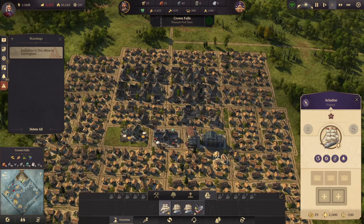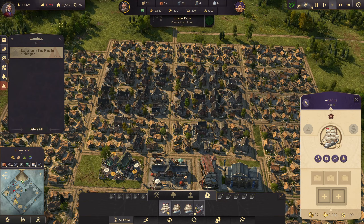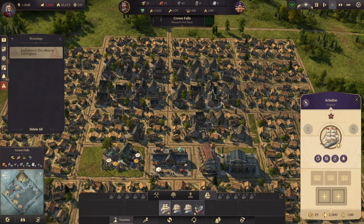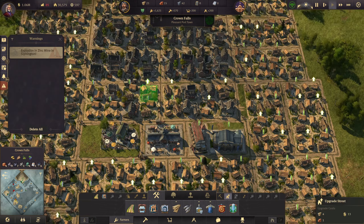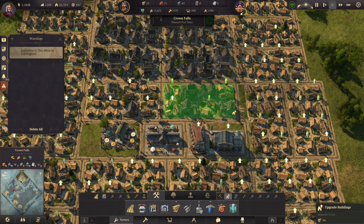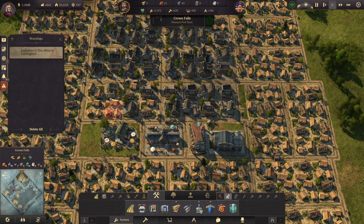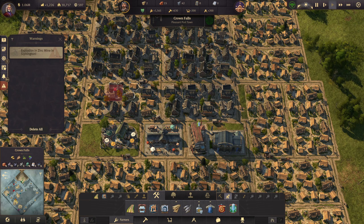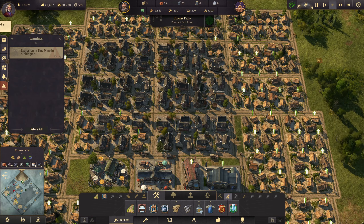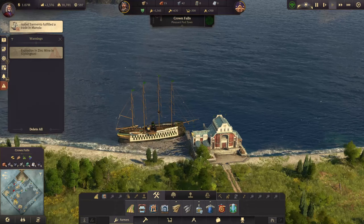We have got enough wood now to start upgrading some of this. This island is making us 800 quid but we're still losing nearly two grand — though we are millionaires so I'm not really too concerned. Can we upgrade some of these ones down at the bottom? We're still a little bit of wood short — we need a couple more for the last few.